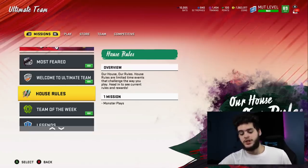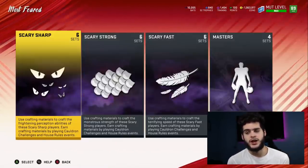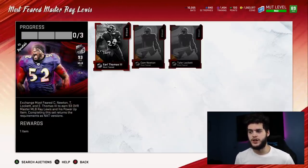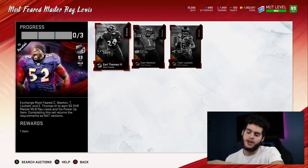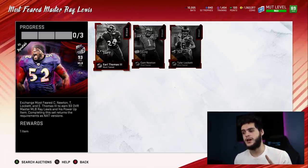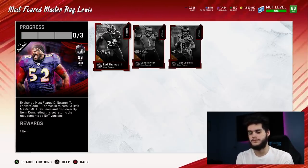Let's go over the set. This is the Ray Lewis set — my favorite set of every promo every year. They hadn't done it yet this year so I was concerned they wouldn't, but it's the master set: Most Feared Ray Lewis. It takes Earl Thomas, Cam Newton, and Tyler Lockett to complete. The beauty of the set is you get all three of those cards back. Yesterday Ray Lewis's power-up card was going for 50k — I imagine it'll be a lot cheaper soon.